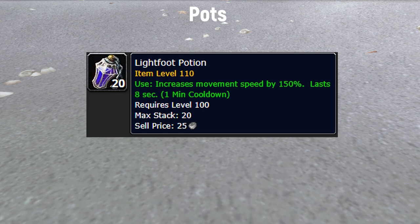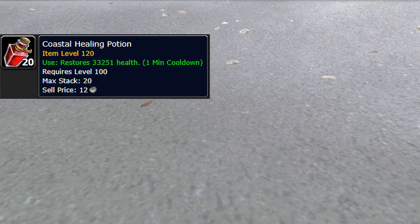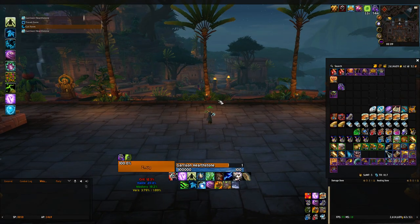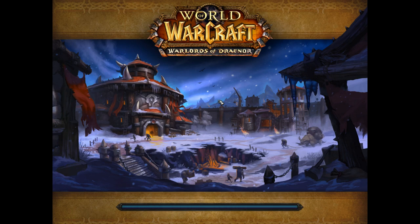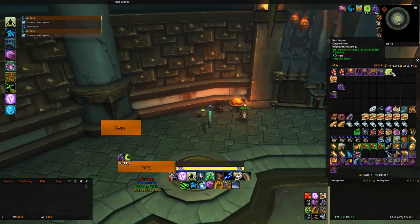Lightfoot Potion increases movement speed, but as a Druid you don't really need it that often because you have Dash. However, if your whole team is wiping and you need to run through a dungeon quickly, it's a great way to speed things up. Custom Healing Potion does not share cooldown with your other potions, and with the Alchemy Trinket it heals 40% more. For Health Stones, you don't need a Warlock — you can pick them up from your Proving Grounds in your garrison or order hall, with no cooldown.